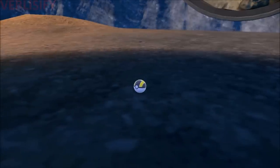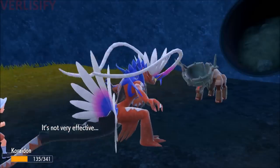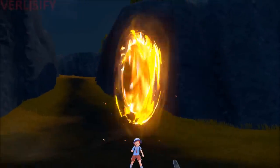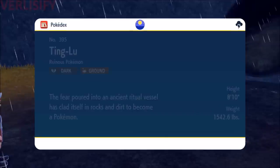Once we get it down to one hit point, which is pretty easy, we just kind of throw Ultra Balls at it and hope for the best. Koraidon level 100 — pretty strong — unless you misclick, which is why we save the game. Easy with the Dusk Ball at night. Let's go and get some of the other ones.